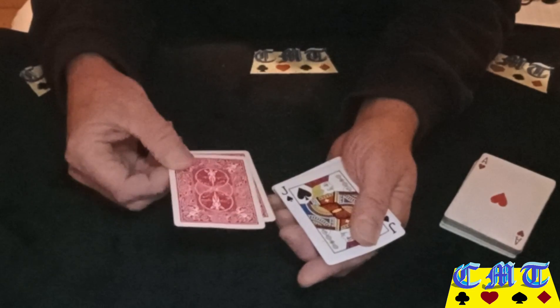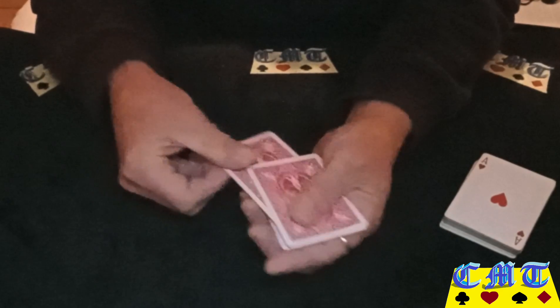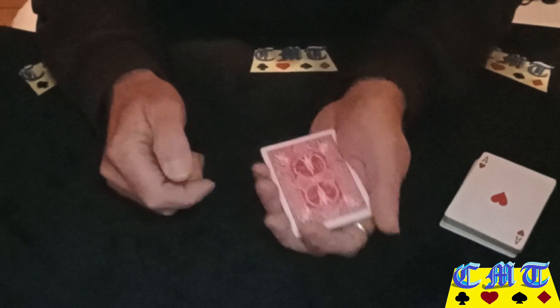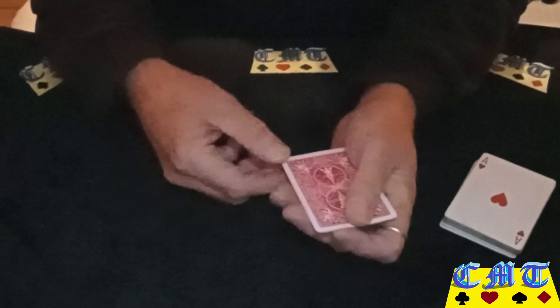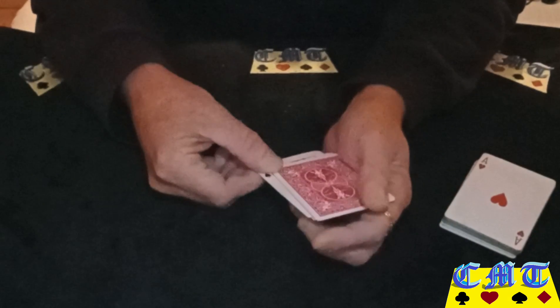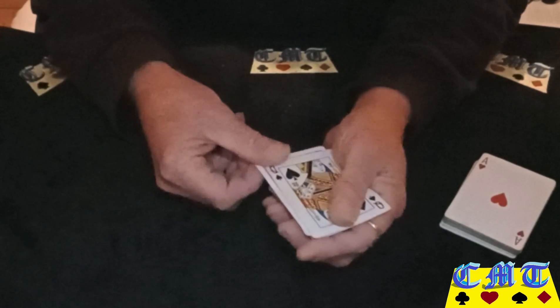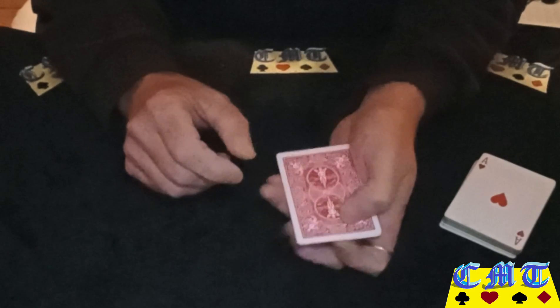Get the jack of spades and put it on top. Now turn the packet — do the same move but turn your hand over as well so that the packet turns over. The jack's gone and turned into the queen. Top card off, the block, catch a break, drop that card, take that one back — we get the queen of spades.